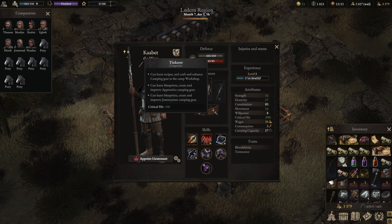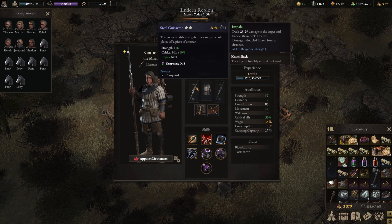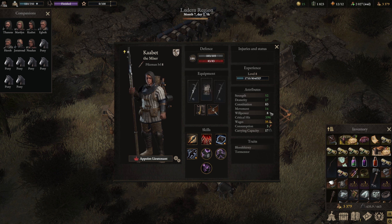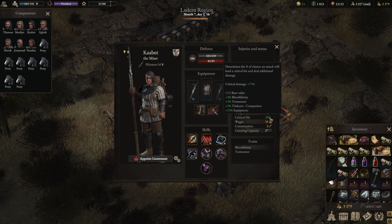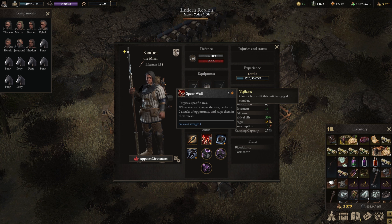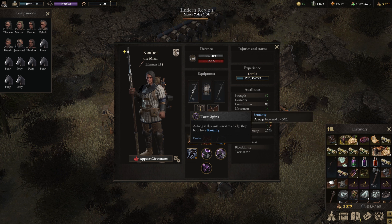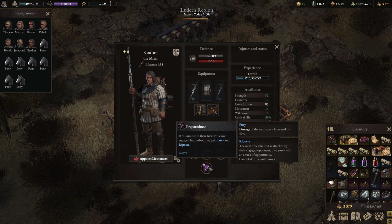Our spearman has the plus 5% crit again. She's using the steel crafted weapon, which is very comparable to higher-level weapons because the damage is doubled when used from distance. Sharpening Oil. We're using this armor because she uses a lot of Spear Wall, which is an attack of opportunity. Plus 5 crit belt accessory. All that equals 39% crit with 75% critical damage. Her skills: Spear Wall of course, Valor's Support because she's always close to someone, Team Brutality from Team Spirit, and Preparedness for the Fury and Riposte when she ends her turn disengaged.